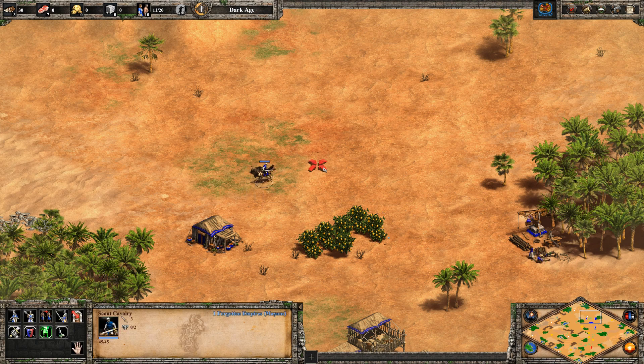The boar is an aggressive Gaia unit that will target and pursue any unit that attacks it. This gameplay mechanic has been used for years to increase the gathering efficiency of your villagers.